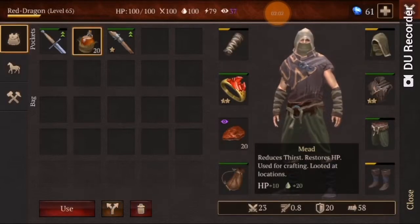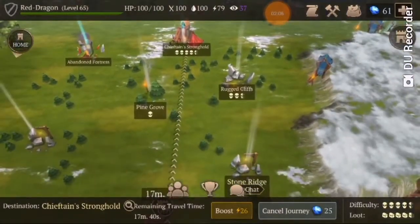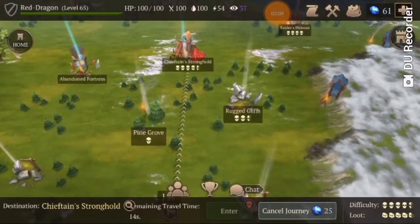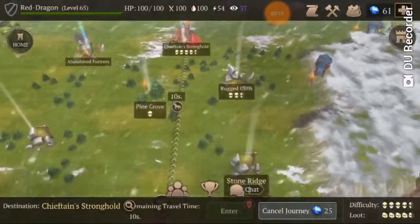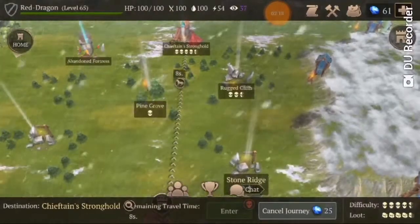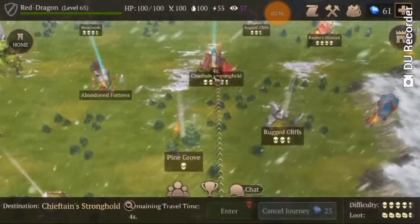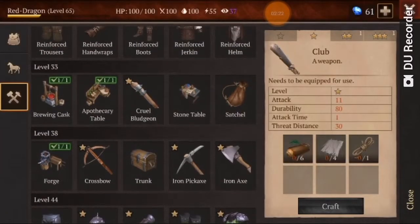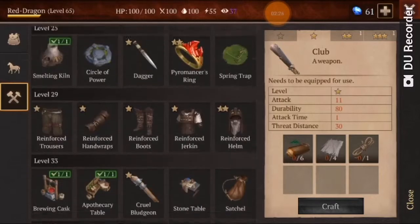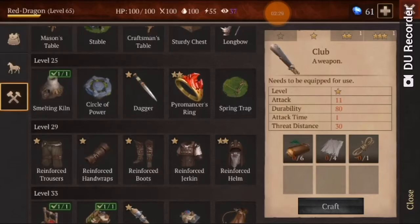As you can see, I'm not bringing anything else except for some food, which is necessary, and some liquids which you need for your strength — to replenish as you destroy walls. You will need a requirement of level 33 for the cruel bludgeon and level 25 for the pyromancer ring.